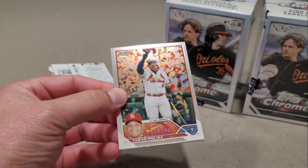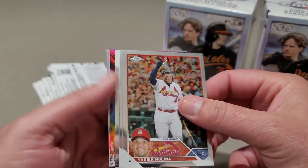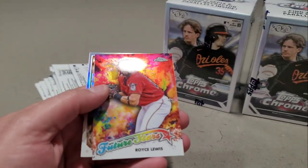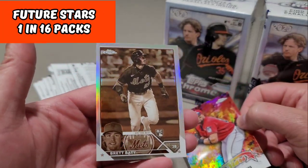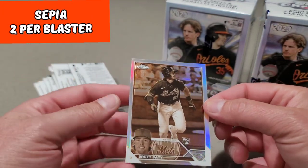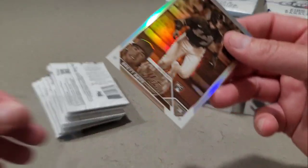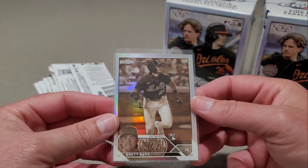Let's take a look at the blaster format. We got Yadier Molina leading things off, Hunter Brown, a Nick Lodolo, Royce Lewis as their future star. And our first sepia — it's a little off-center, a little bit thicker on the right. Brett Beatty. Not too bad. Definitely a nice start to the sepia parallel.